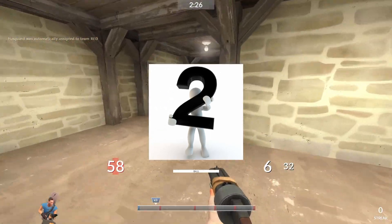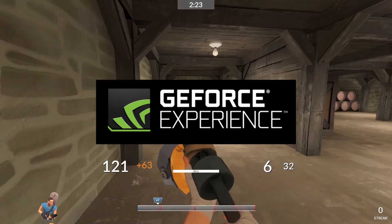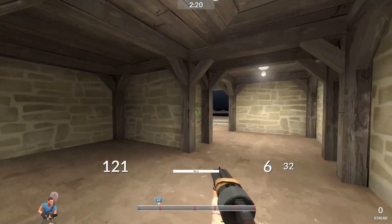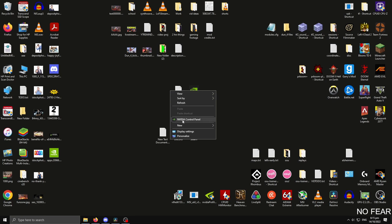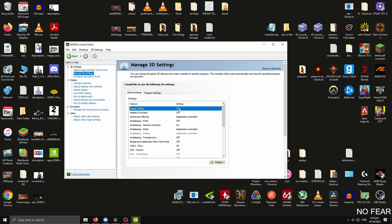There are two ways to enable NIS: through GeForce Experience or the NVIDIA Control Panel. Since I hate GeForce Experience with a passion, I will show you the Control Panel method. First, right-click on your desktop background, click on NVIDIA Control Panel, go to Manage 3D Settings, and voilà — here it is.